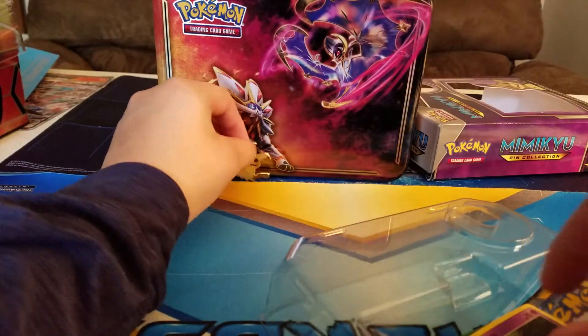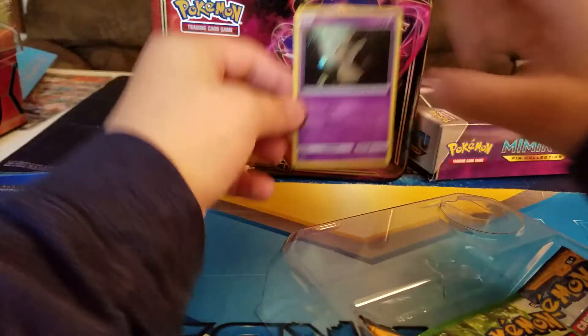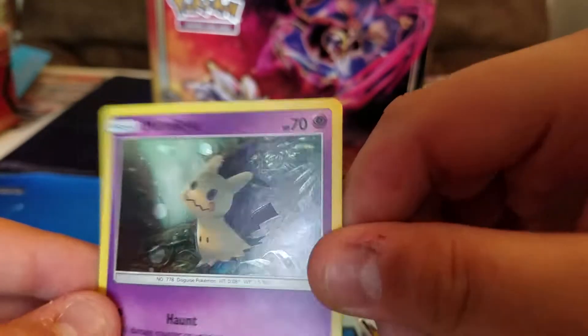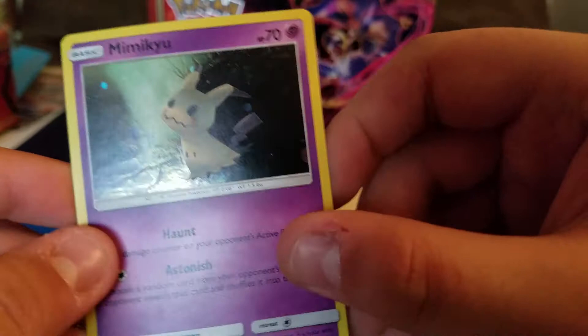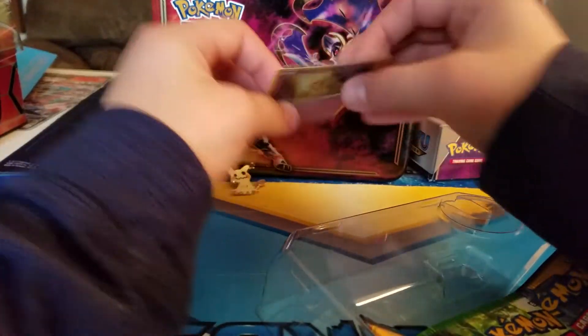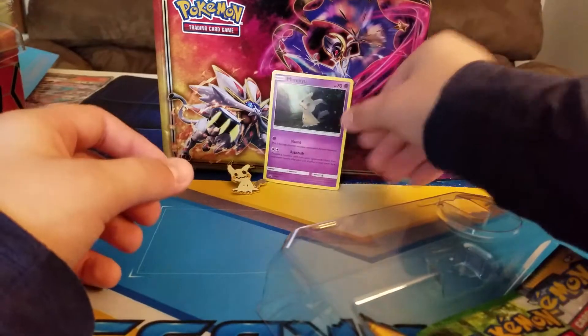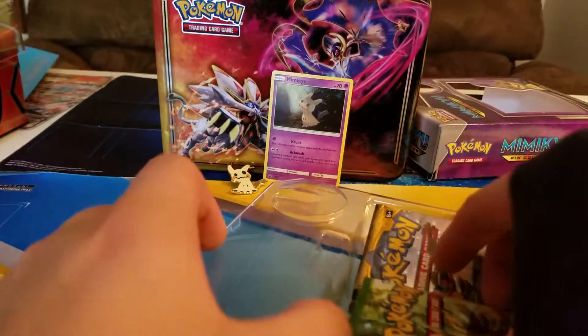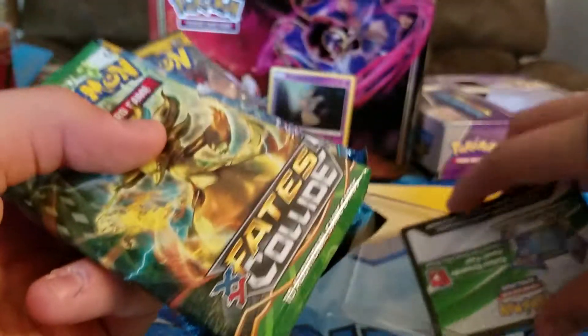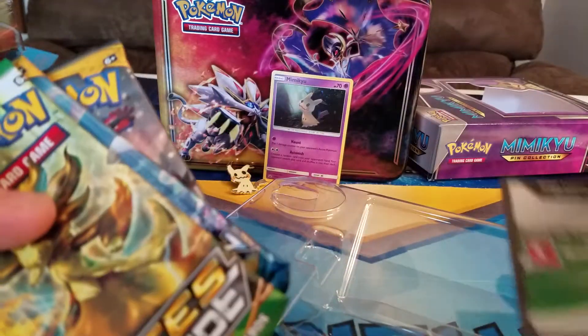Alright, that goes back there. Here's the promo. It's got some foil — I think that's a galactic foil. Not too familiar on the foil pattern on the promos. Warped, just like all the promos. Alright, this is a code card.